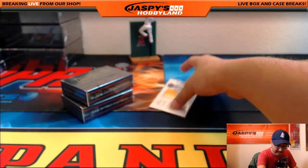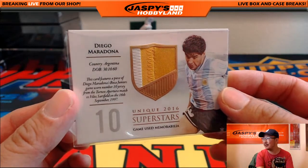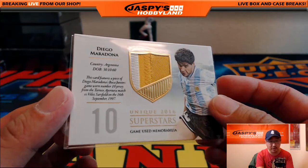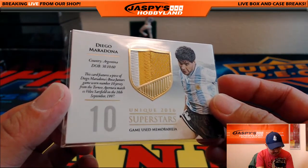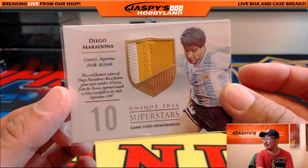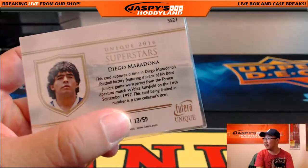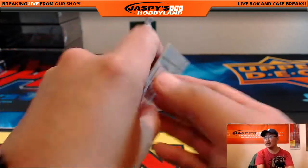Nice two-color patch — Diego Maradona. This card features Diego Maradona's Boca Juniors game-worn number 10 shirt from a match in 1997. Nice. Best player of all time — many actually consider him to be one of the best. 13 out of 59. I don't know if I'm going to go to Messi. There you go.